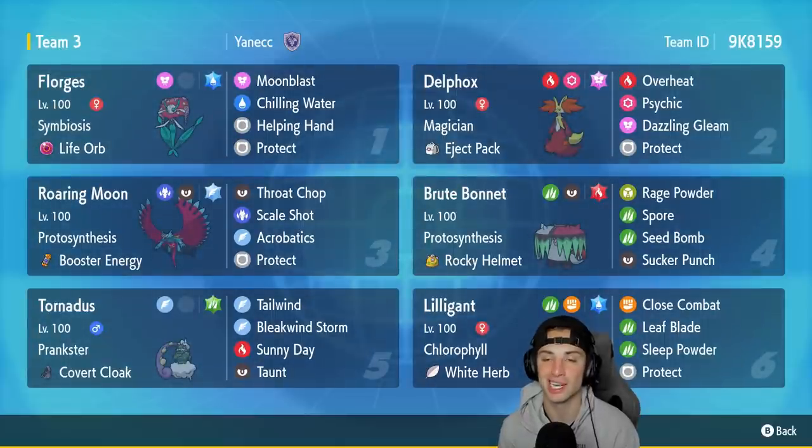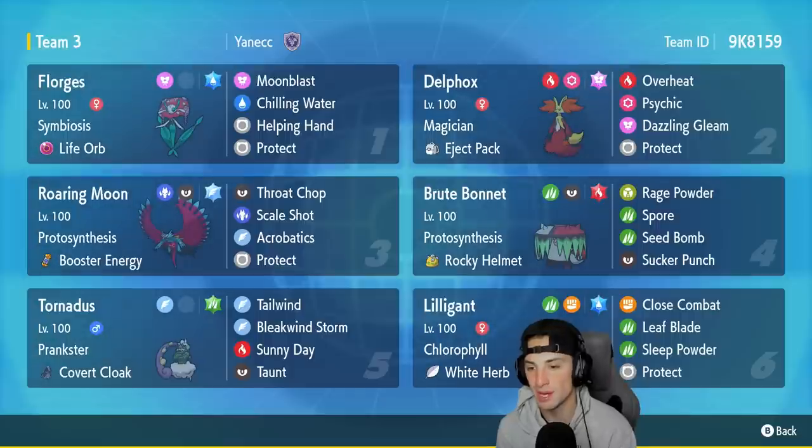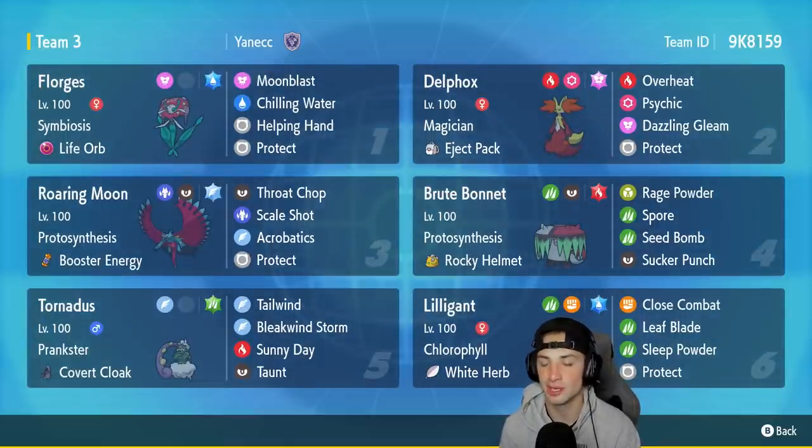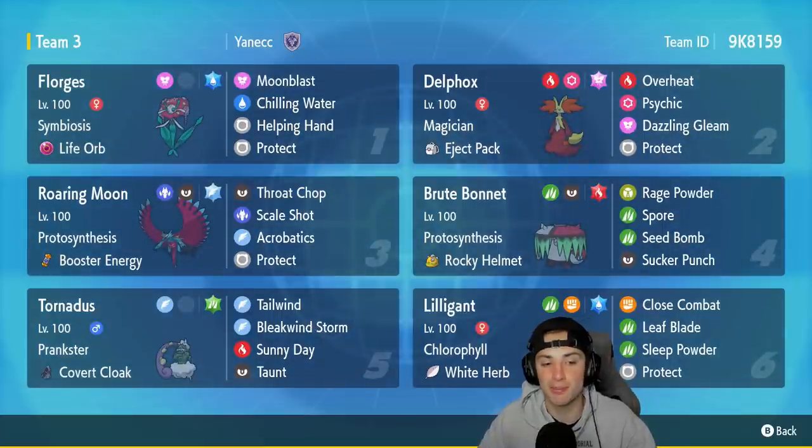Third Pokemon is Roaring Moon with Protosynthesis and Booster Energy, rocking Throat Chop, Scale Shot, Acrobatics, and Protect. Fourth is Brute Bonnet — great for support with Rage Powder or attacking with Seed Bomb and Sucker Punch, with Spore as its fourth move and Rocky Helmet as item. Fifth is Tornadus, easily the best support Pokemon right now — Prankster, Grass tera type, Tailwind, Bleakwind Storm, Sunny Day to pair with Delphox, and Taunt. Sixth slot is Lilligant with Chlorophyll, White Herb, Close Combat, Leaf Blade, Sleep Powder, and Protect. Rental code is in the top right corner.